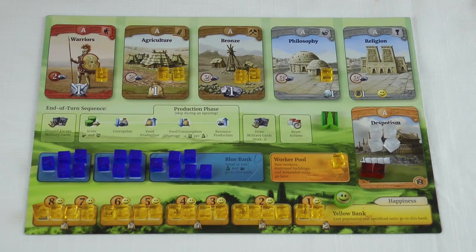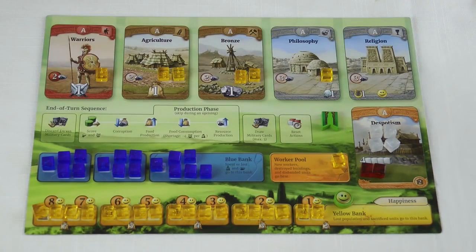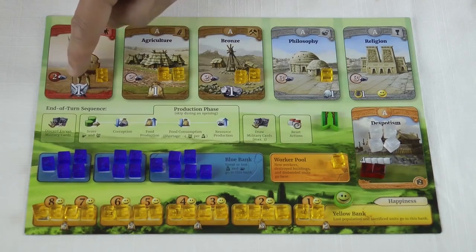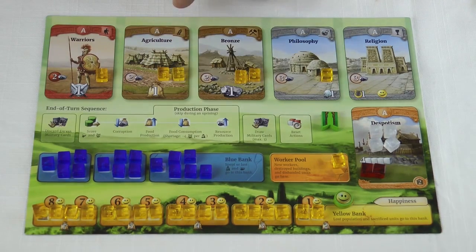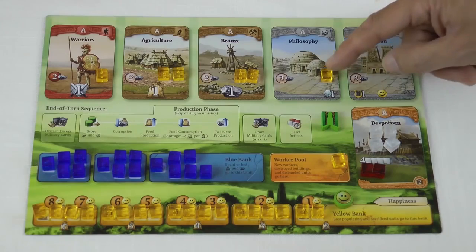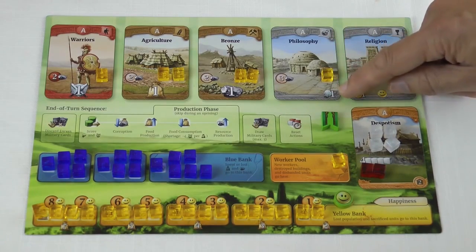First I'm going to show you the player board. Each player has one of these - this is the green player's - and there's lots of information on it. Your empire starts off quite small and consists of these seven yellow cubes, which are your workers. Each one represents a number of people doing a specific job. This one represents a group of warriors providing one point of military strength. These two cubes are farmers who generate food at the end of each turn. These two are miners generating resources. This one is a scientist - he's generating one point of science at the end of your turn.